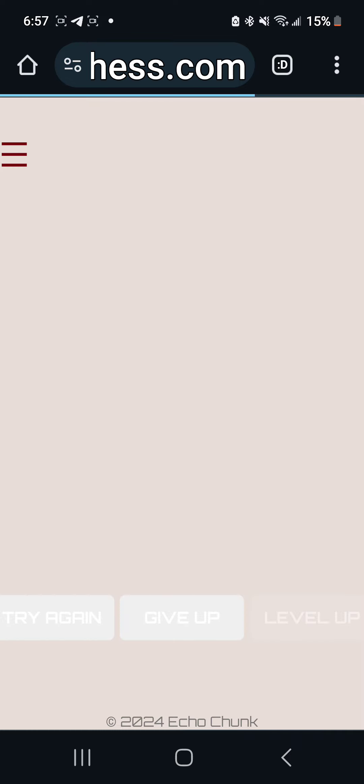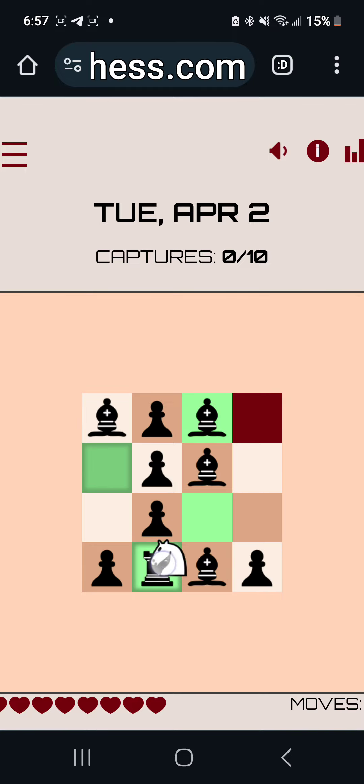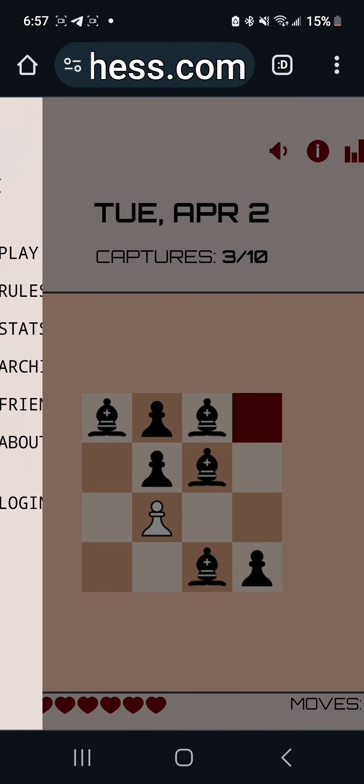I'm going to be on black squares the whole game. Just refresh the game. So I can't capture that pawn first. Let's capture the rook first, then I'll capture the bishop. Oh, this is tough. This is a tough one. As soon as I get on the black squares, I'm done.